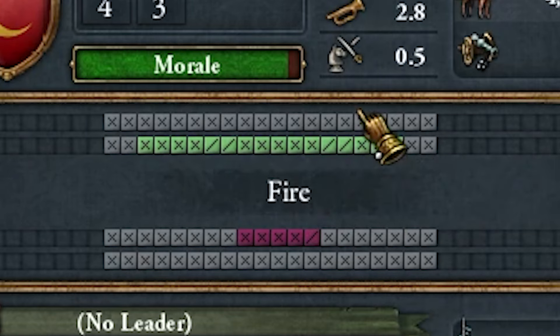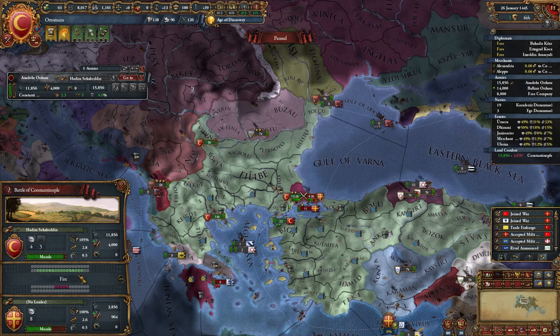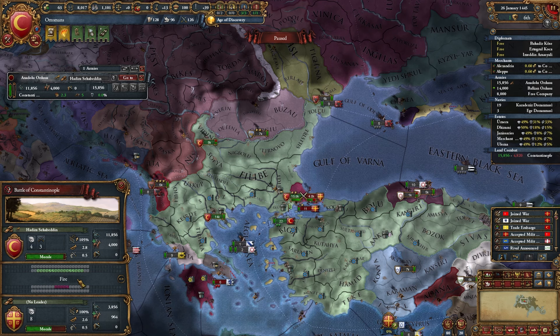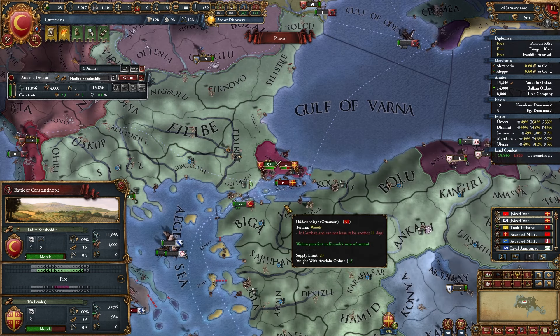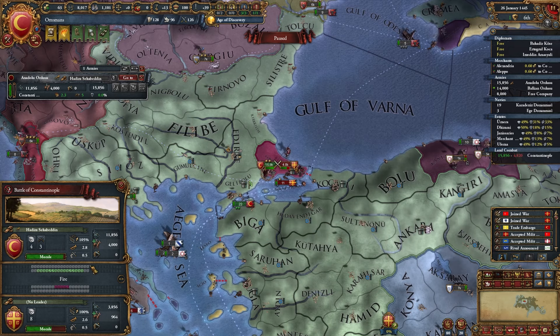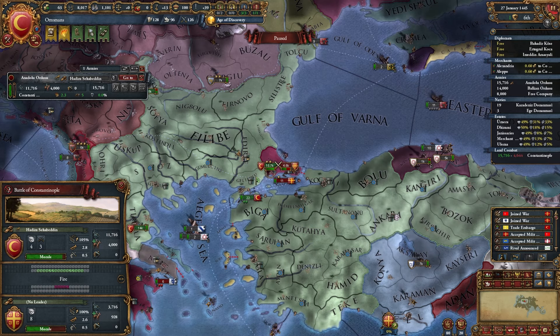In the back row you usually have cannons, or if you have more troops than necessary, they stand there. Each battle has two phases: the fire phase — long-range combat like cannons, guns, and arrows — and the shock phase, which is close-range combat. They happen every 3 days. It's important that fire is the first phase in the late game, because when you have a lot of artillery, it fires at the same time and kills a lot of enemy units.